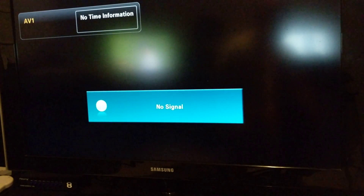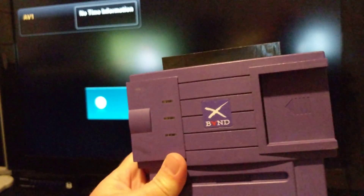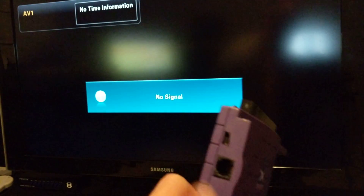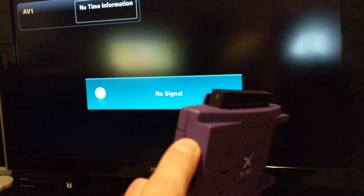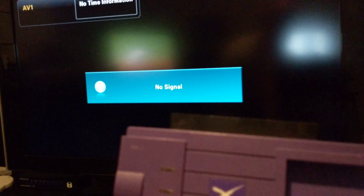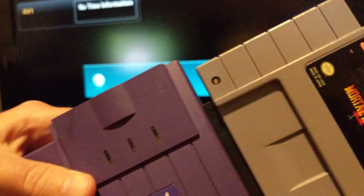I came across something the other day that I completely forgot about for the Super Nintendo - it's called the X-Band. It's a modem for your Super Nintendo. There's a phone line, an on/off switch, and a card slot for what I believe they sold as credits for the service or maybe in-game use.